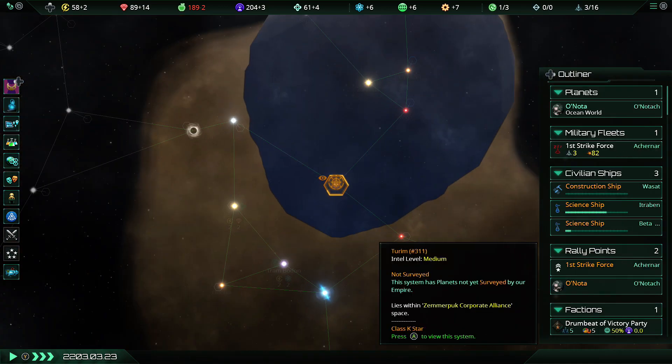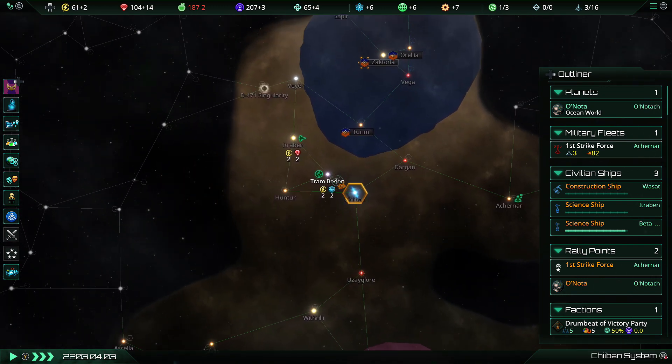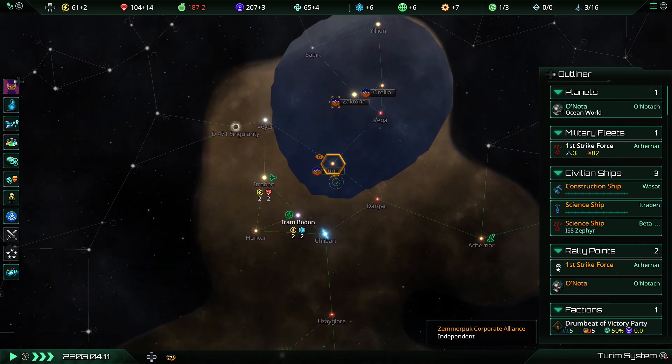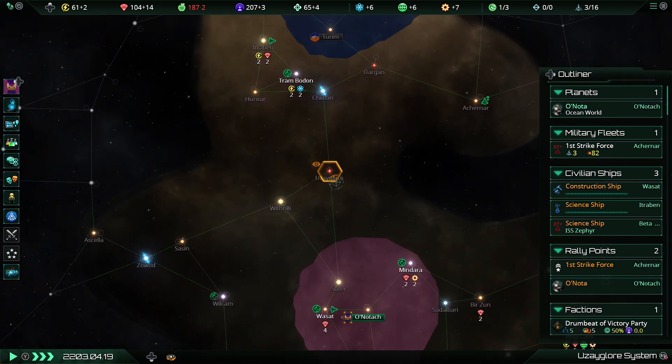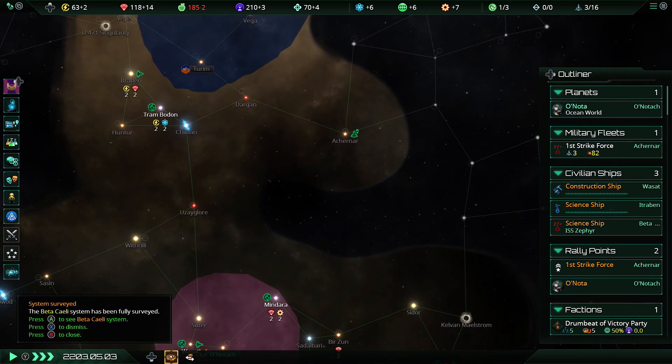They like cold, which means they're not going to be in a rush for our kind of temperate planets — but they probably wouldn't mind having access to the Gaia world, and there's nothing to stop their border expanding into the Gaia world. So I might be about to lose the Gaia world purely because I can't lock it down in time, which would be a bit of a shame.